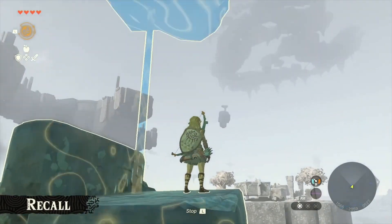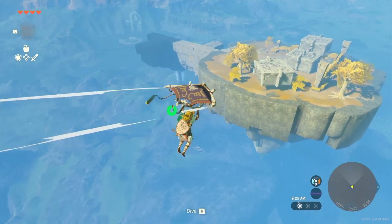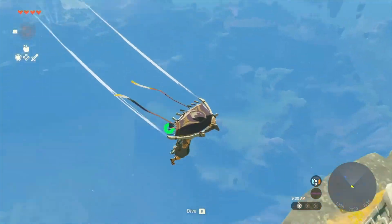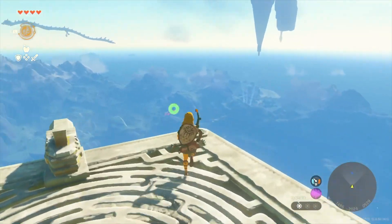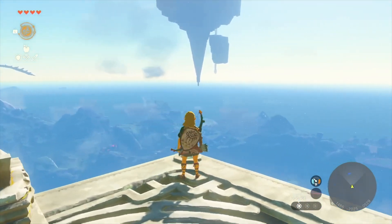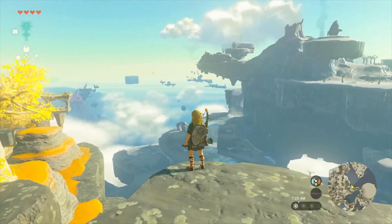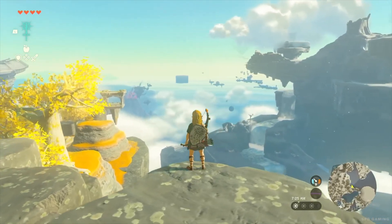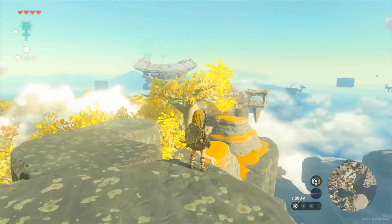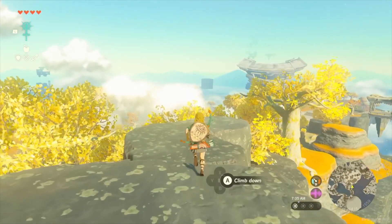We're a lot closer to the Sky Islands. Let's use the paraglider to reach one of them. There are a few other Sky Islands floating here too. I made it! There are lots of ways to reach the Sky Islands, so we hope you'll try a few different methods. Now we're on a slightly bigger Sky Island. Just like on the surface, there are several man-made structures. Some trees are also growing here. You won't see many of those yellow trees on the surface though.